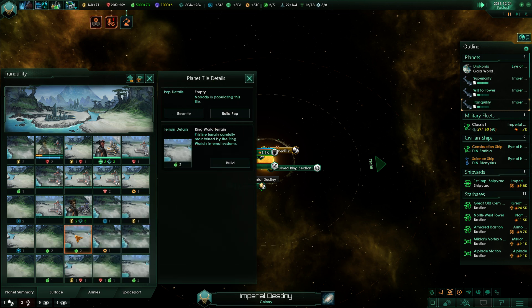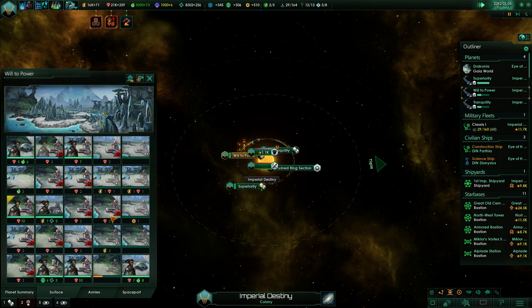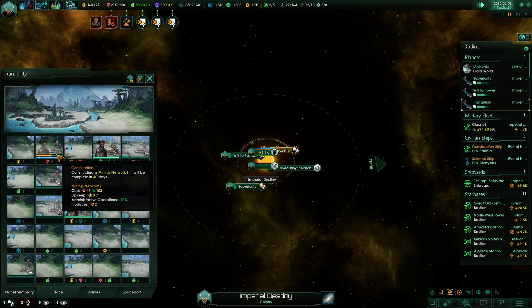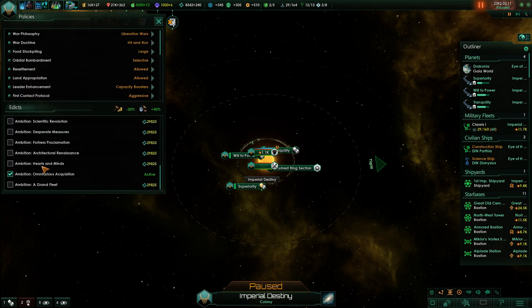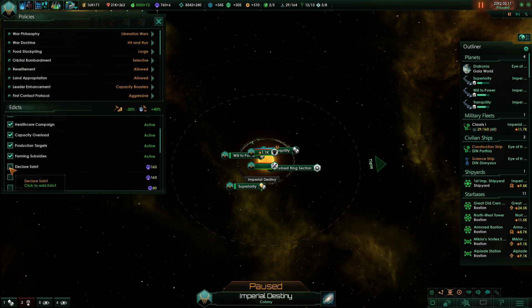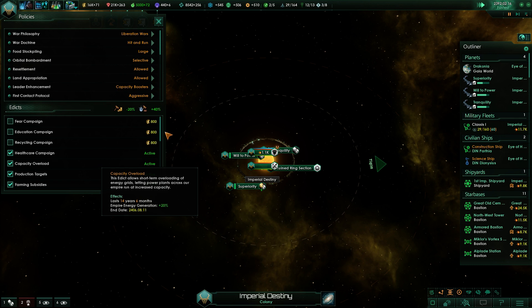We want one food building — the paradise dome — over there. Building build speed is much faster now, that's definitely going to help us build up these ring worlds. Peace festivals are done, so we've got to go for capacity overload for sure — declare saint, peace festivals, why not? We have tons of influence, there's no reason not to use it.